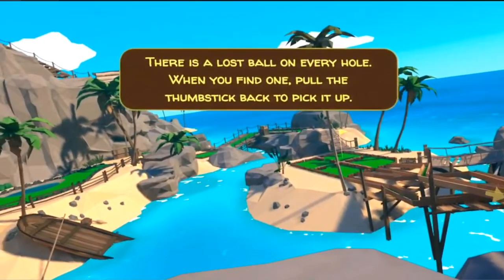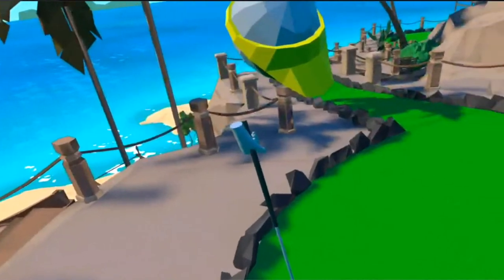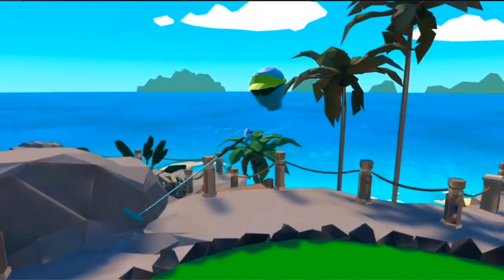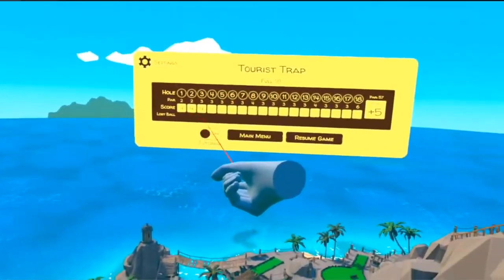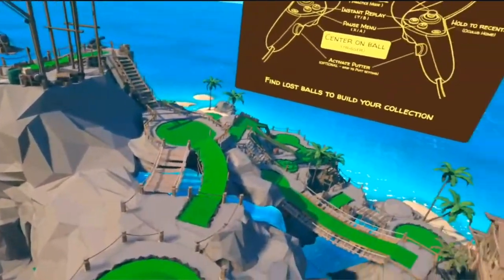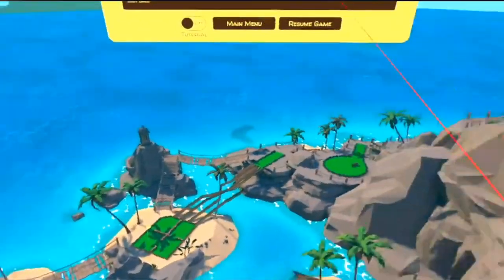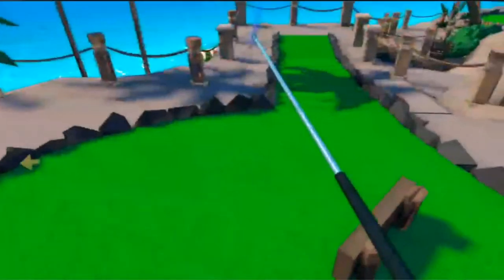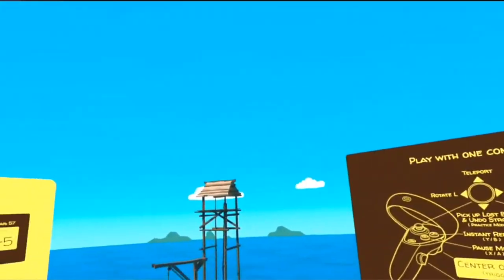They added a replay feature last week — press B or Y after the shot. Oh, would you look at that — that's pretty cool! And there's a full scorecard. See, I'm very consistent — not good, but consistent. Whoa, this is the whole course! I didn't even realize that — seeing it all spread out like this is really cool. That's an awesome feature, I like that.